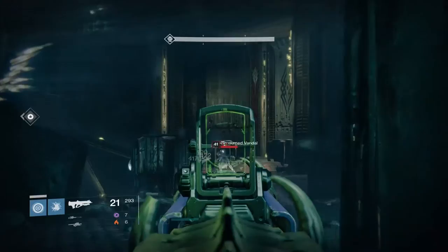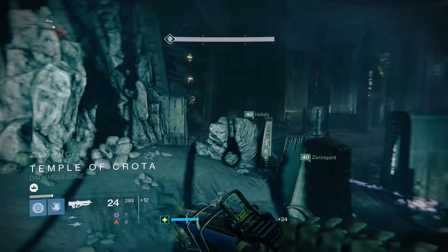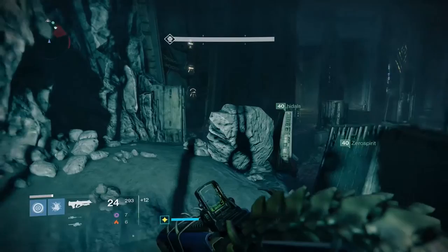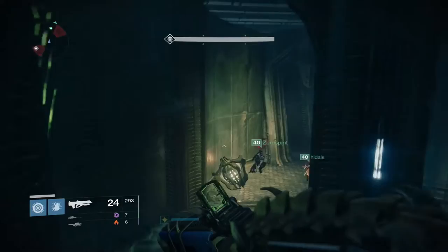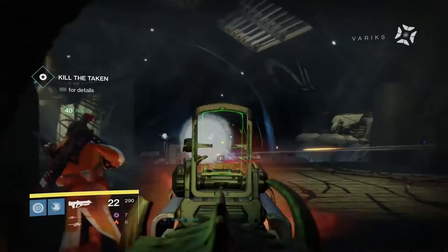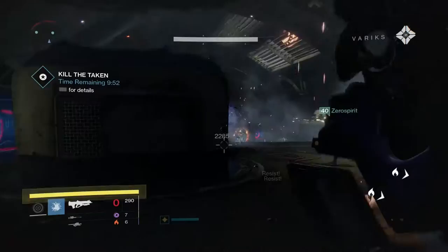This is after the second door where you need the tomb husk. Along this path — which I'm marking right here — is where you actually go, and this leads to the original Taniks strike where you would kill him. It's through that same process that you get to the gauntlet, and if you beat the boss at the end you can get the Black Spindle.